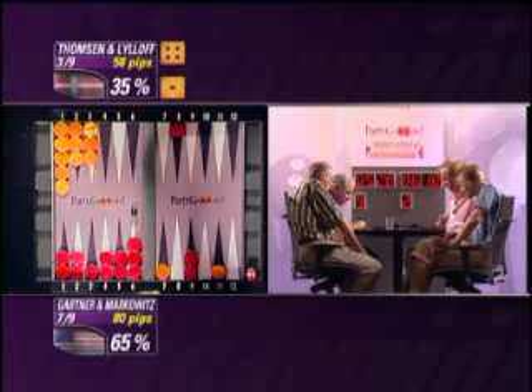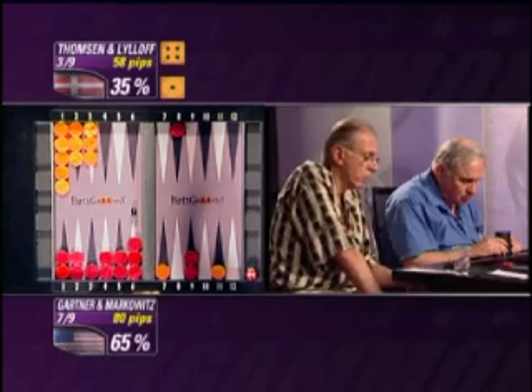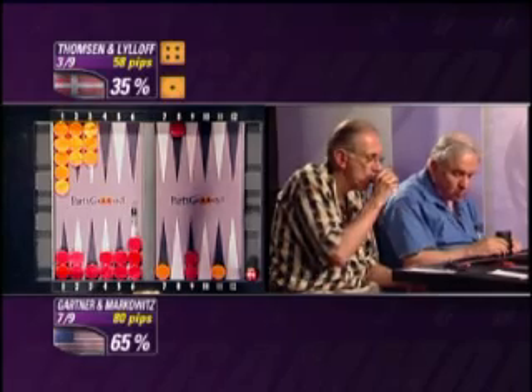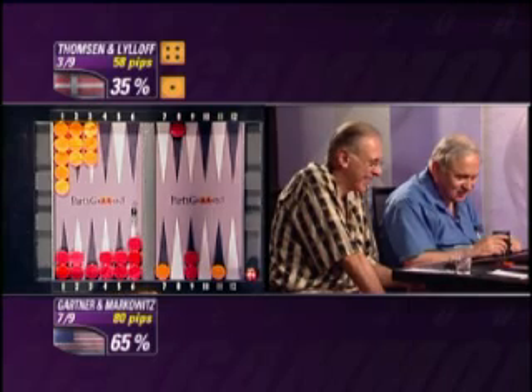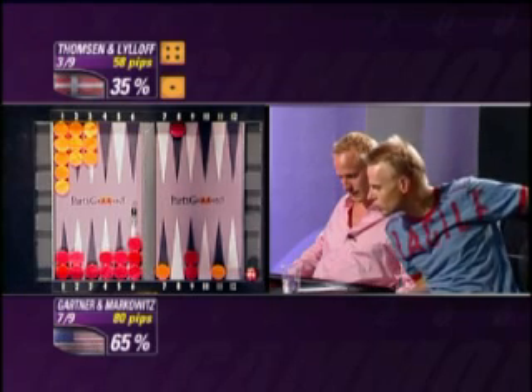4-1 — this is one of their worst, and this could be a coffin nail. Are we about to see a new nation take this great World Series of Backgammon event, the Nations Cup, the PartyGammon Nations Cup? It looks to me like it's heading for America. Yeah, the Americans are definitely smiling big on this roll.